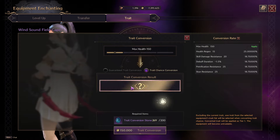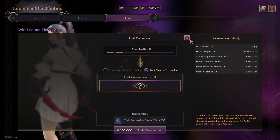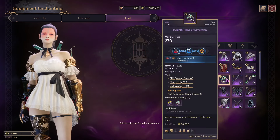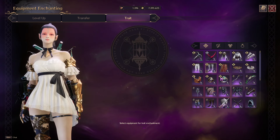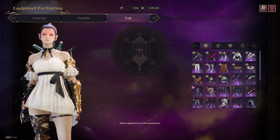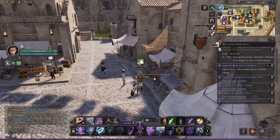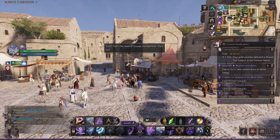This is a tier 2 trait conversion — it's going to cost 200. I'm not going to do that because it costs too much. It's really good for intentionally putting bad traits on your tier 2 accessories and then re-rolling to potentially get something better.